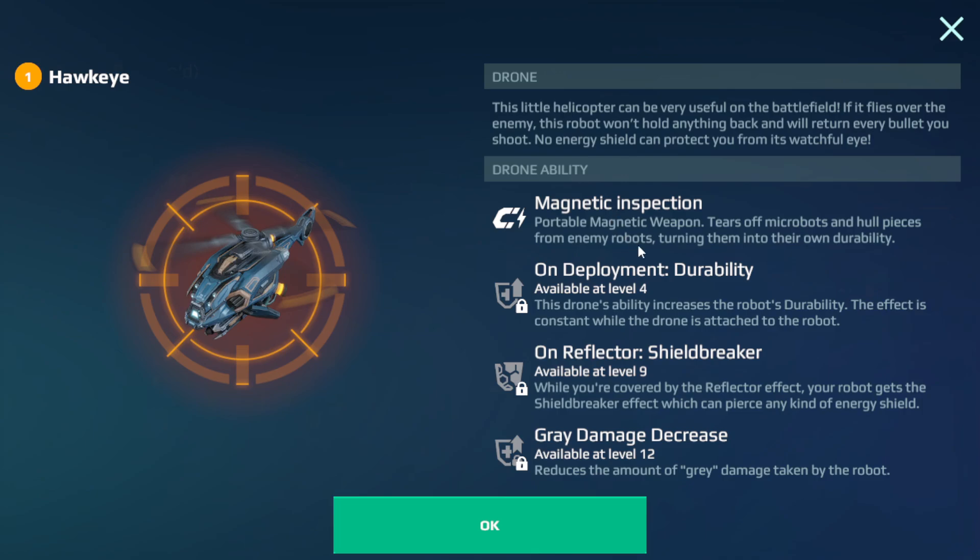The ability of this drone is magnetic inspection. It's a portable magnetic weapon that tears micro parts and hull pieces from enemy robots, turning them into their own durability. On deployment, durability is available at level 4 — the drone ability increases the robot durability, though the effect is constrained while the drone is attached to the robot. Reflector shield breaker is available at level 9, and gray damage decrease is available at level 12.